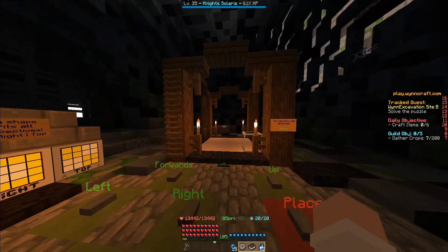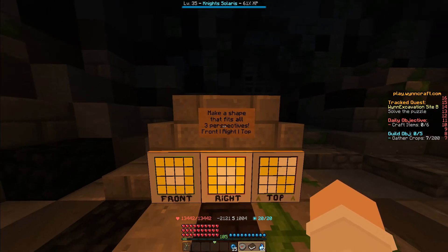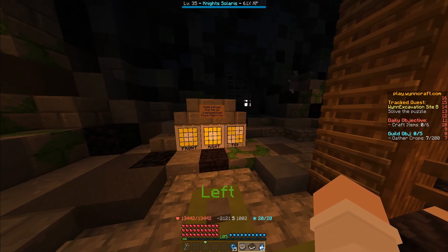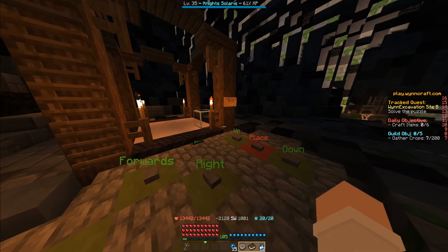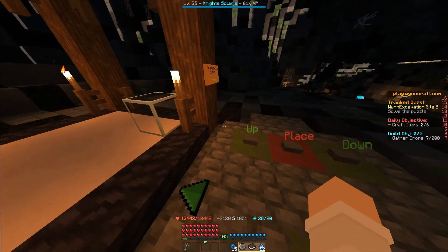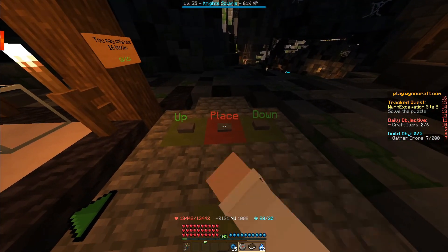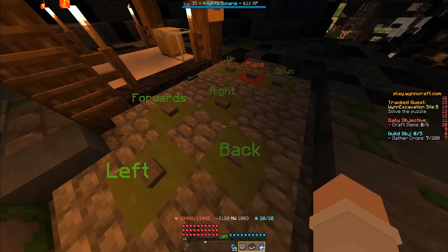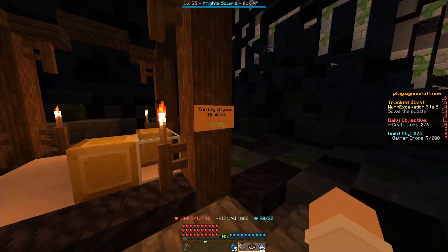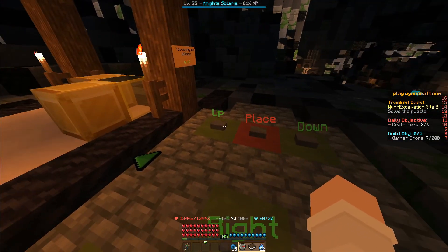And we reach this puzzle. This is what we need to create — make a shape that fits all three perspectives. Just get rid of that minor enemy. This glass is going to show sort of where we place things. We're going to start off by going forwards, then place one block, then go back, then to the left and place one, then go right.